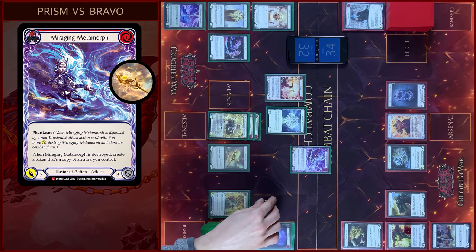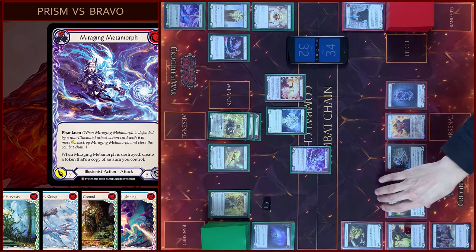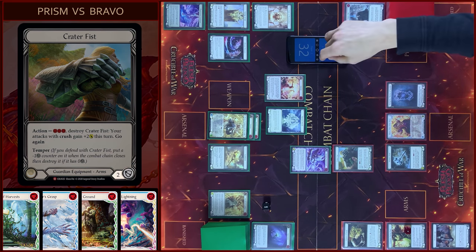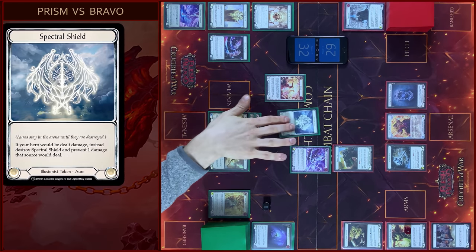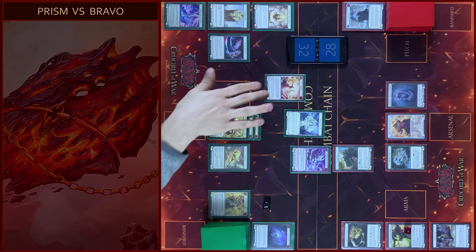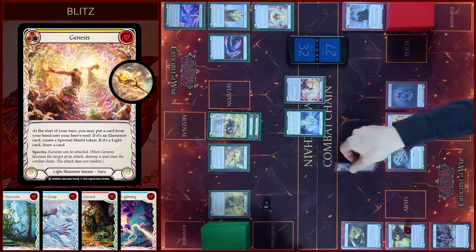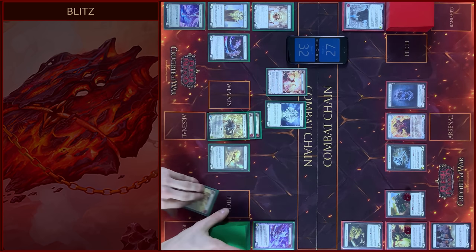I will attack with Miraging Mitamor, pay 1 — 7 damage. I will block 2. No reactions. Take 5. Then I will attack with Spectral Shield, 1 damage. No block, take 1. And Genesis, 1 damage, no block. Let's call this Combat Chain. Passed on to you.